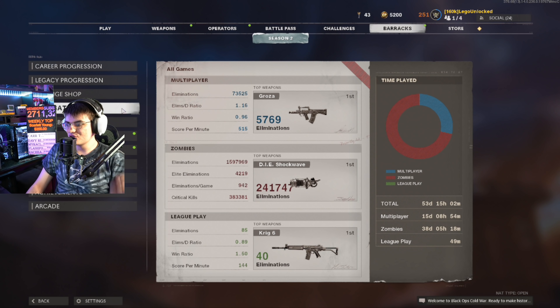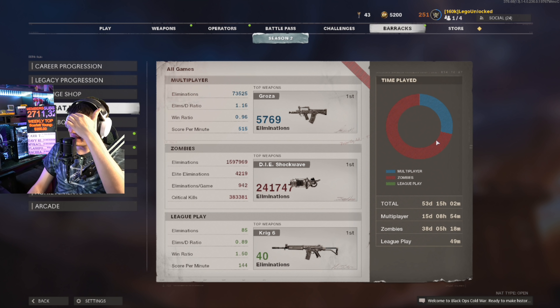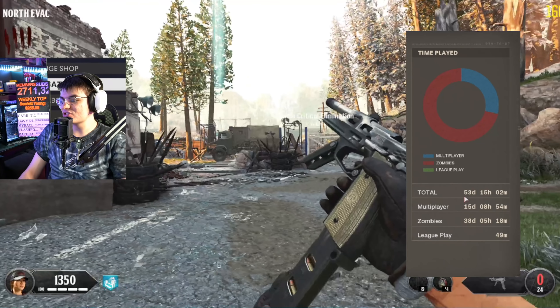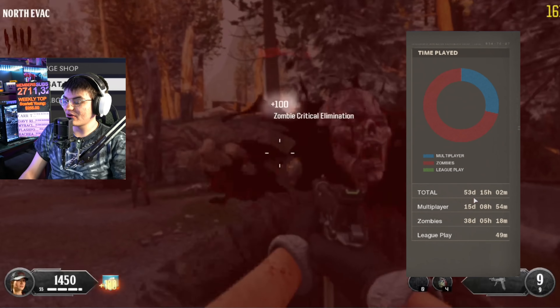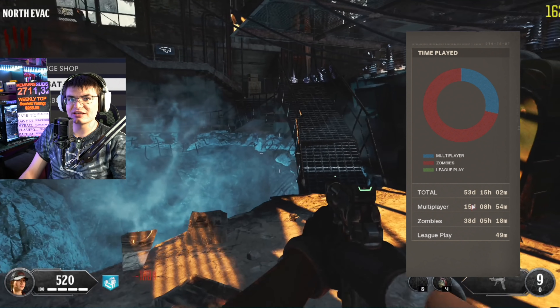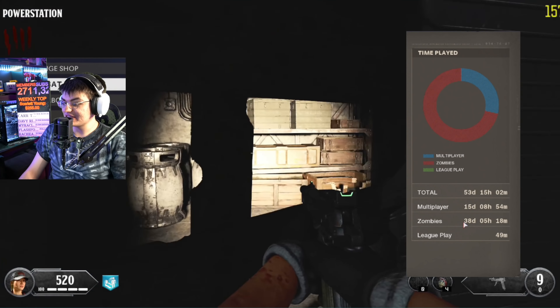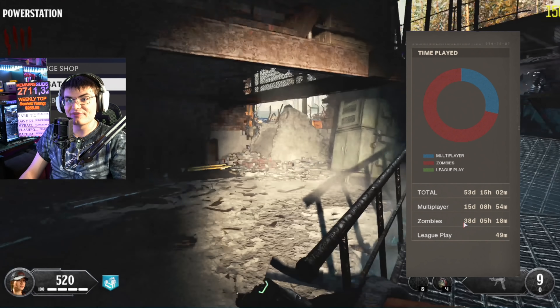Moving to the combat record where they break everything down in super detail - we've got our time played. Red equals zombies, blue equals multiplayer, and there's also 49 minutes in league play represented by a tiny green sliver. Out of the 53 days total played in Cold War, 15 days were in multiplayer - a lot of that was probably grinding for DM Ultra.